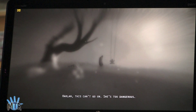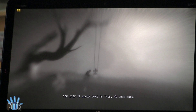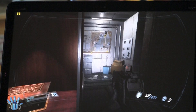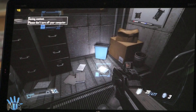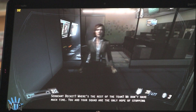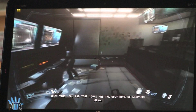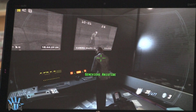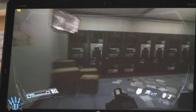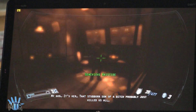This can't go on — she's too dangerous. You were telling me to seal my daughter away. You knew it'd come to this; we both knew. Sergeant Beckett, where's the rest of the team? We don't have much time. You and your squad are the only hope of stopping Alma. My God, it's her. That stubborn son of a bitch probably just killed us all.